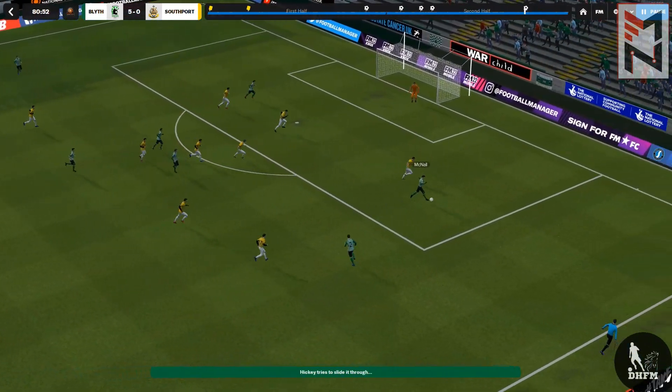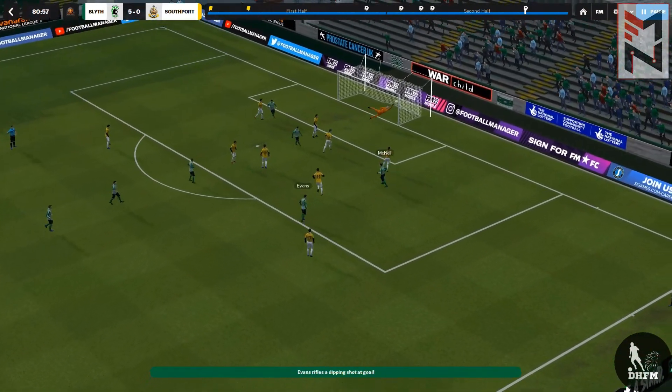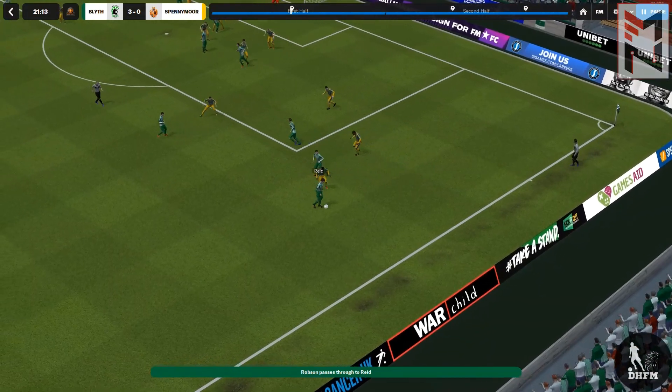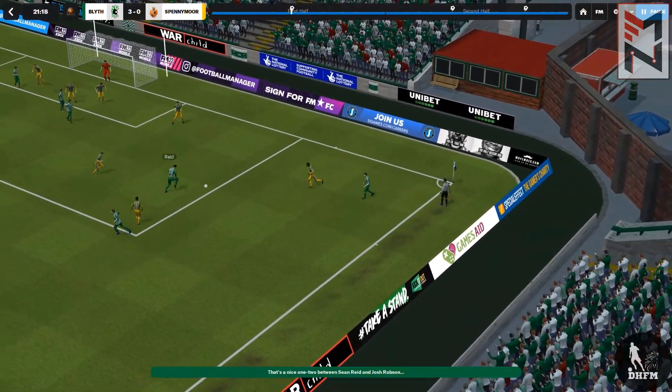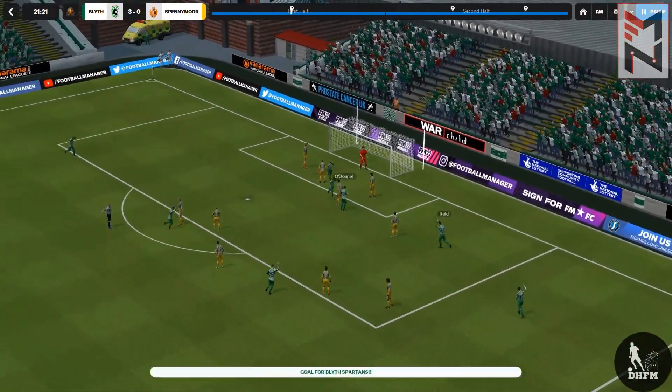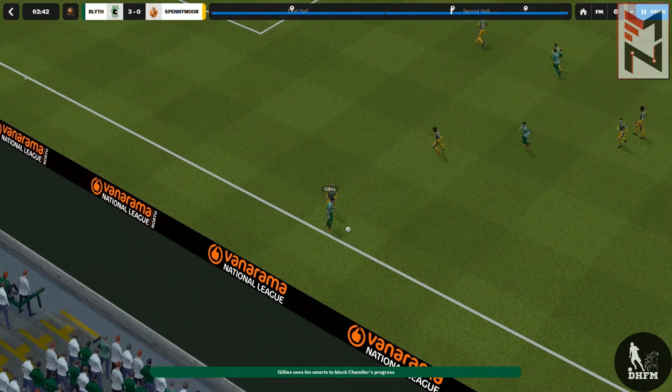The Rexalona tactic is a simple 4-3-3. It's a tiki-taka system based off the initial Guardiola philosophy at Barcelona — a recreation of that tactic but somewhat simplified to work for lower league sides in the Vanarama Conference League. That's basically how the tactic is set up.